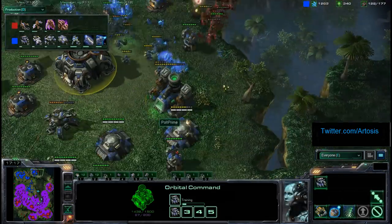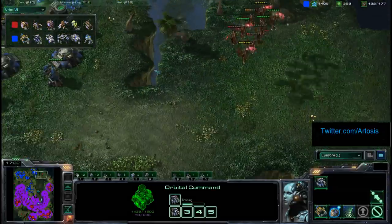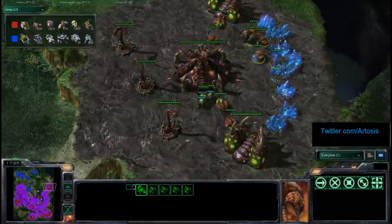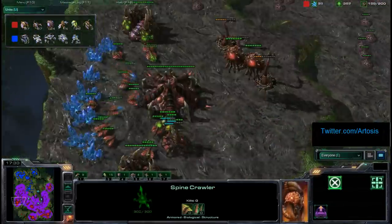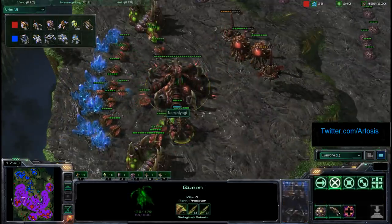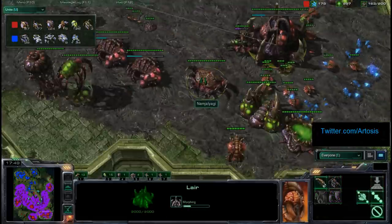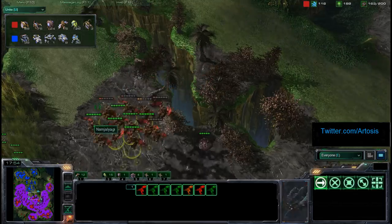Even though Polt Prime is catching up in supply a little bit, his SCV count at this point is terrible — only 35 against the 67 for Ret. So Ret getting very far ahead. He's got these gases over here, notice the Spine Crawlers just slowing down any attacks — same over here. During that harassment we probably missed one where Polt just tacked up and walked away from Spine Crawlers. Ret has good saturation all over the place. Finally getting his Hive up, has that Infestation Pit, and we're going to have to see what he wants to tech to.